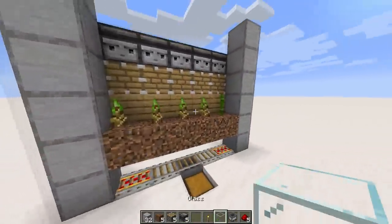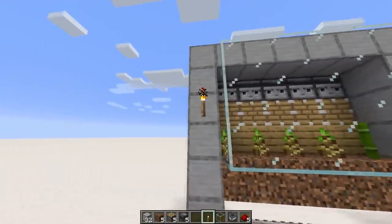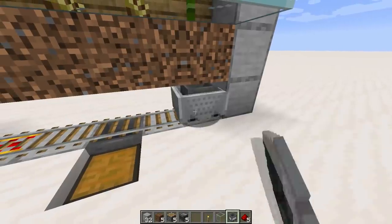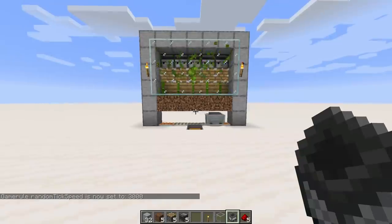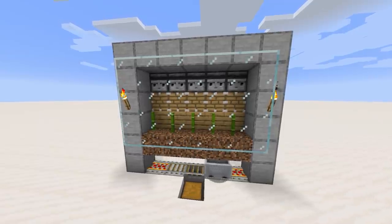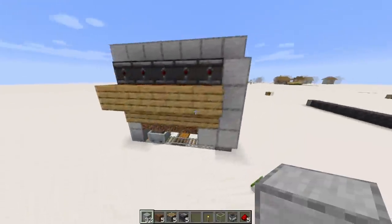Finish the front with glass so you can see into the farm — though solid building blocks work too. Add building blocks on top and light sources on the sides to help the bamboo grow. If you encase it with solid blocks and provide zero light, the bamboo will never grow. Finally, place a minecart with hopper on one of the powered rails and let it bounce back and forth forever. At default tick speed three it's quick; at three thousand it's an absolute machine. Bamboo collects in the chest below. If some bamboo gets thrown out, add more building blocks around the farm to contain it.